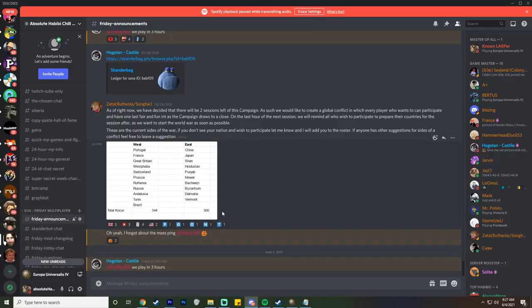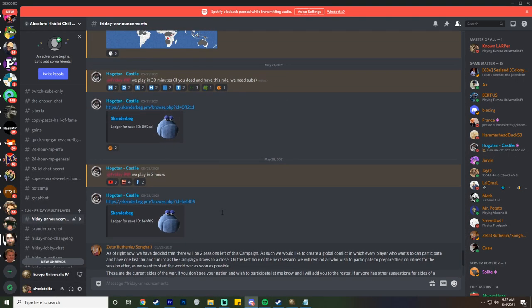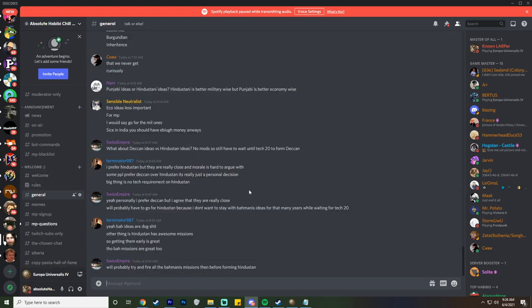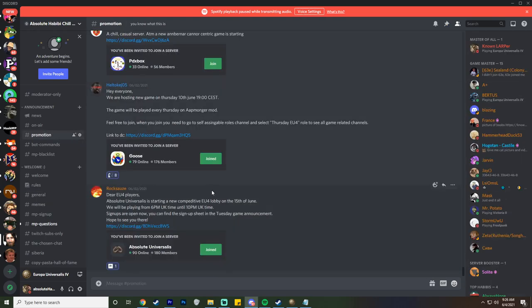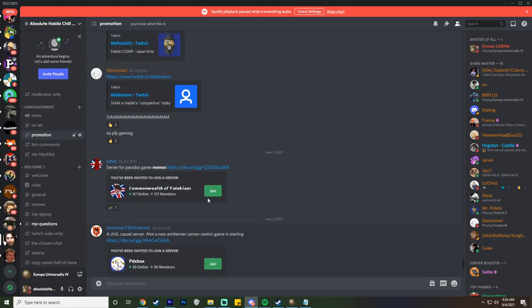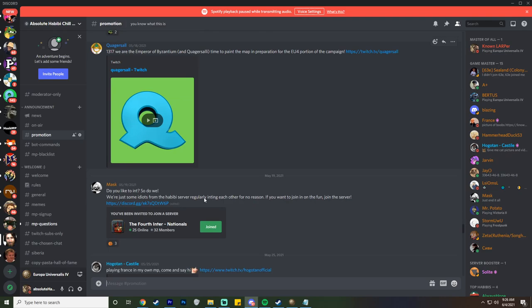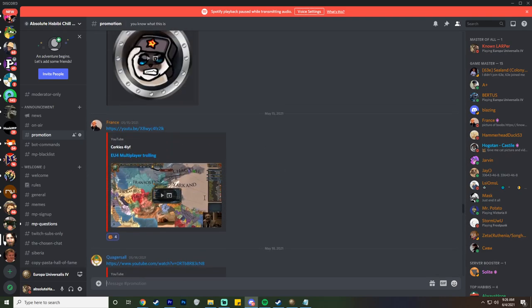Finding playable lobbies, especially if you live in Asia or Oceania, can be pretty difficult. A good place to start is the Absolute Habibi Discord server, where games are played on Fridays at 10 a.m. Central/Eastern summertime and on Saturdays at the same time. In the promotions tab of that Discord, you'll find multiple vetted multiplayer Discord servers recommended by the host or game masters — resources you can use to find lobbies and get invites to more exclusive ones.